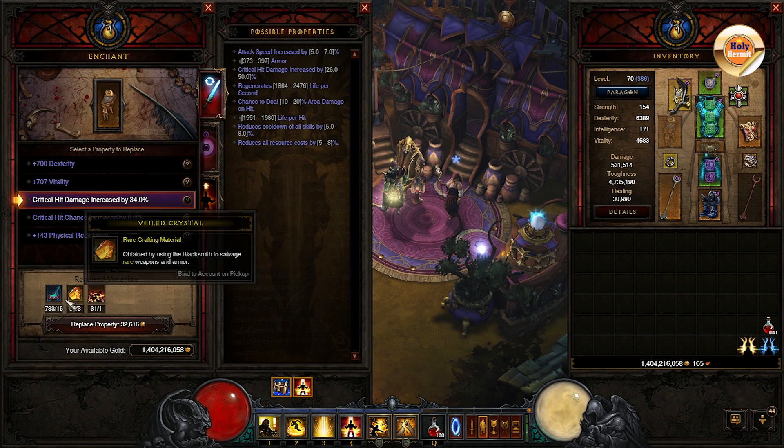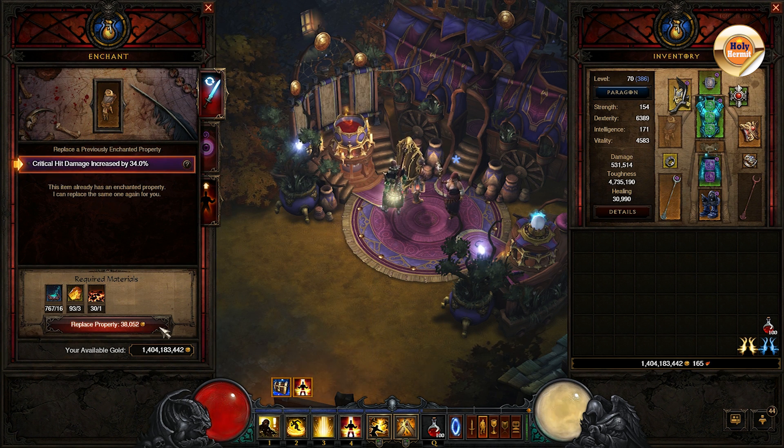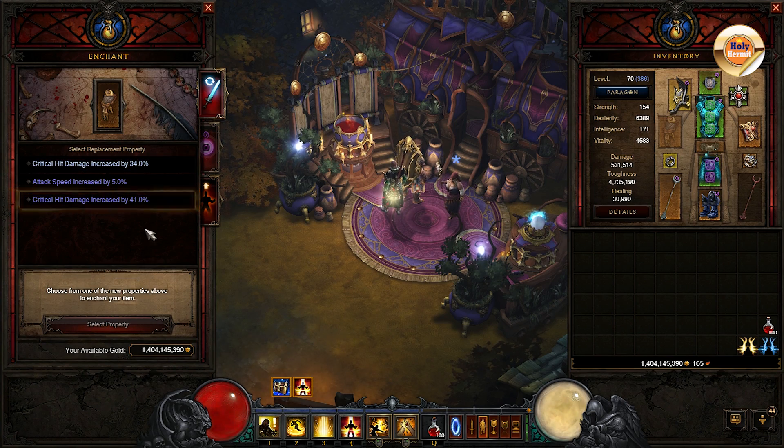And now starts the time for luck. If you get what you wish for on the first go, that's great. If not, you can still keep re-rolling the same affix, but the cost of re-rolling will keep on increasing, so make up your mind accordingly.